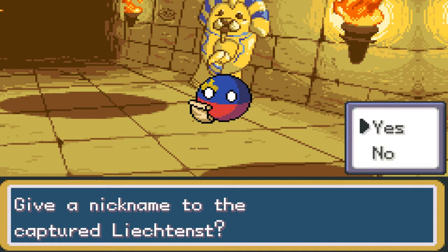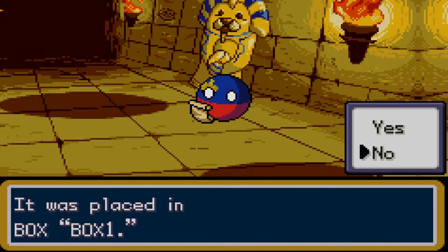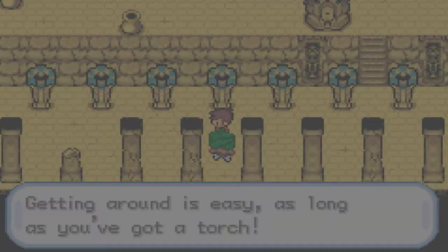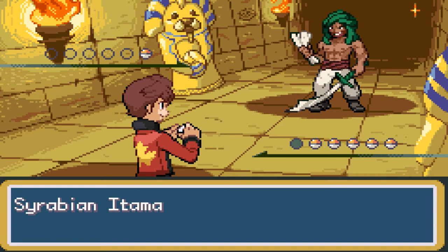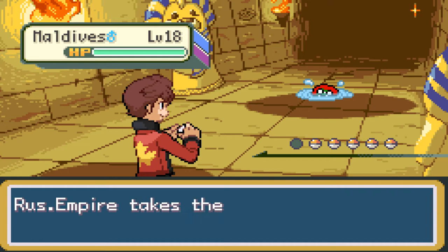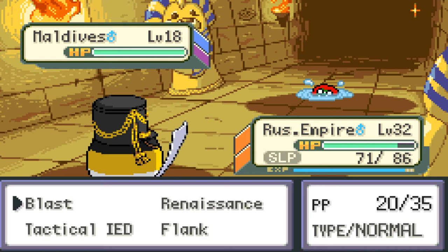Lichtenstein is an interesting place, even though not many people realize it even exists in Europe, probably. This is a trainer battle — 'Getting around is easy, as long as you've got a torch.' I don't have a torch, but I'm doing just fine. Sierra Arabian Itamar is going to use Modibs — a Water Poison type. A lot of Sierra Arabians seem to like using Modibs. Let's take it out — use Blast. The Russian Empire is asleep. We need to probably cure that. Why did I not fix that before? They woke up from their sleep.